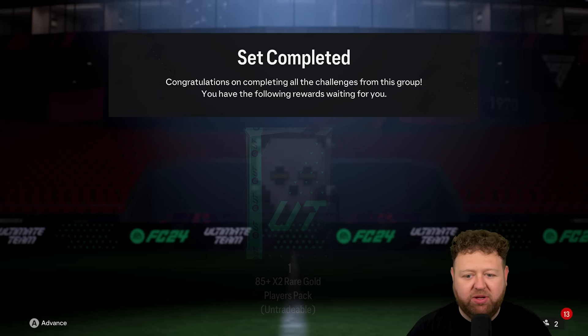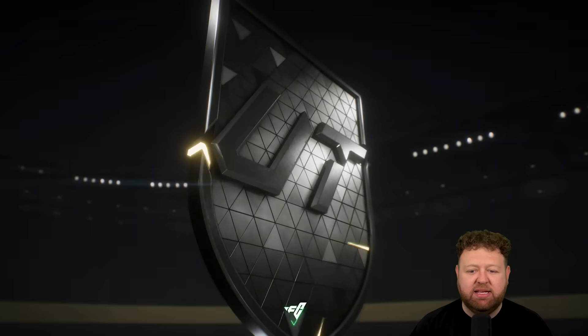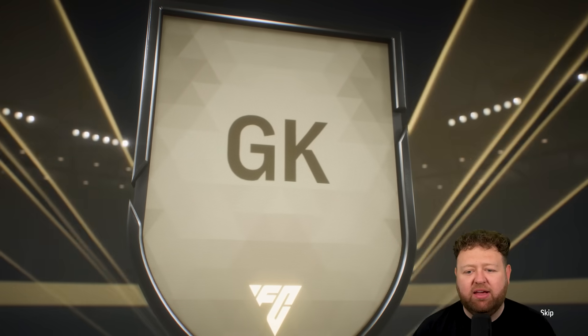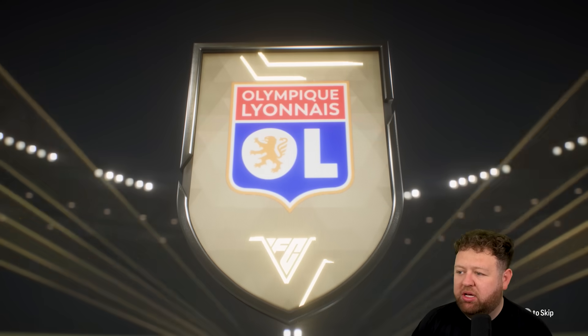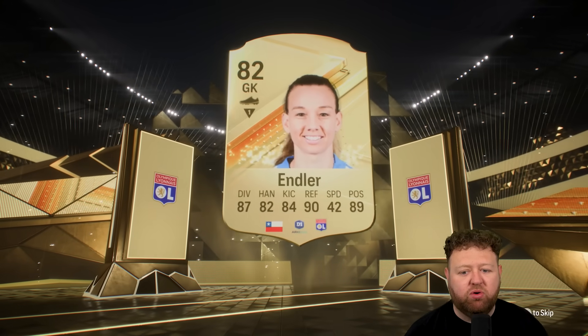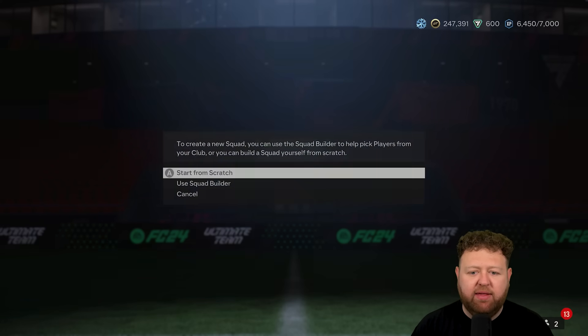Time for an 85-plus double. We do enjoy these — they go quite nicely along with the 83-times-10s, and it's nice if you can get an inform or something. A Chilean goalkeeper — I'm pretty sure she's like an 88-rated. It's only going to be the one walkout as the numbers are counting up. Endler from the Lyon Women's team and Chahanoglu are the two players we get in that one.